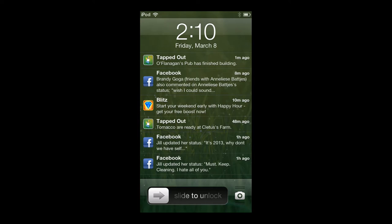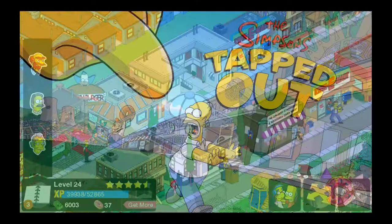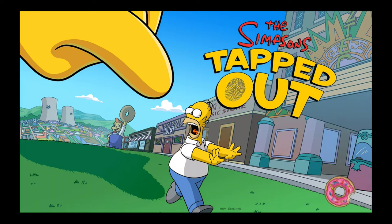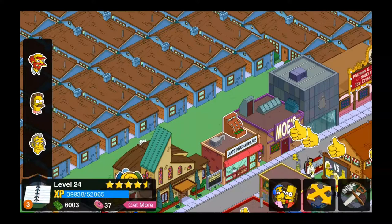Ladies and gentlemen, boys and girls, children of all ages — Hollywood Shono here about to bring you some more gameplay from The Simpsons: Tapped Out, as O'Flanagan's Pub has now finished building. So with that being said, I'm going to go to my trusty iPod here, which is a wonderful little device that cost me $400, but it's definitely well worth the money. So here we go.